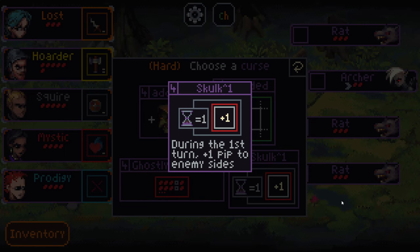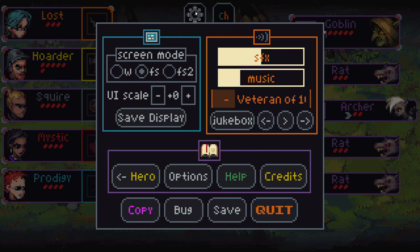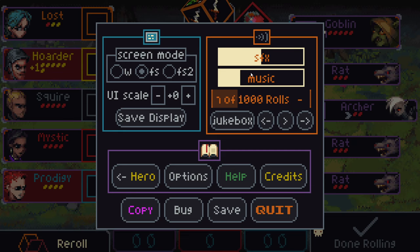A lot of these comps now are actually pretty cool. This is a very magic-focused comp here, because it starts with two blue characters — it could be very cool. I think we'll just take the basic starting comp here. It's a pretty simple one. We have Skulk — during the first turn, plus one pips to the enemy's sides. Add goblin is a classic, pretty easy curse. I think we can take add goblin here. Although we have an archer, so it's gonna be a little bit tricky to get that archer killed. Taking goblins here.